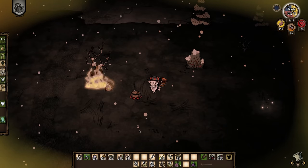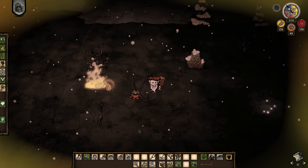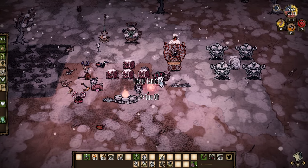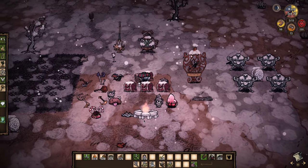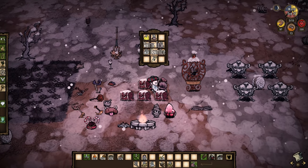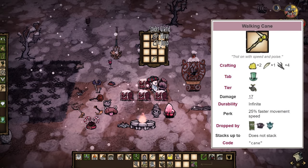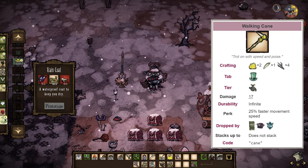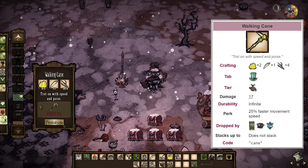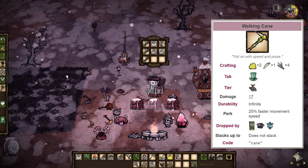The tam o'shanter in my opinion is the absolute best hat for winter. It only provides half the insulation of a beefalo hat so you're not going to be ditching the thermal stone, however it restores a lot of sanity and in winter you lose more sanity due to the nights being longer. The walrus tusk you will use to make a walking cane at your alchemy engine — a hand slot item that increases your walking speed by 25%, which is an enormous upgrade. It is arguably the most important item to get in winter and winter is your only chance to grab it.